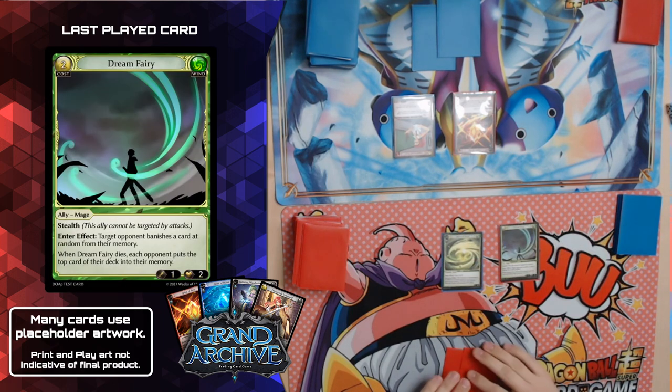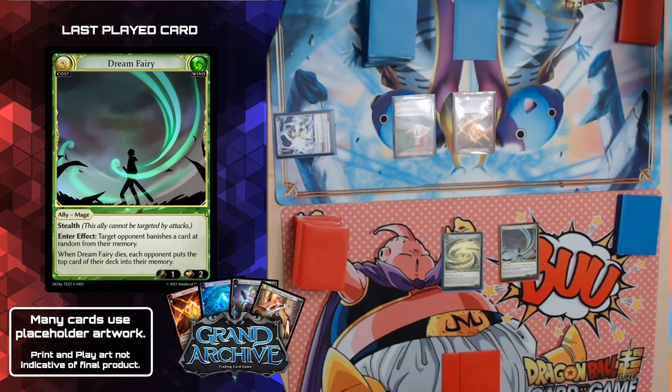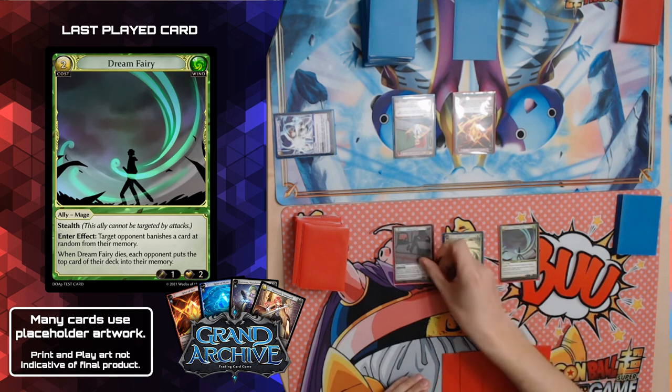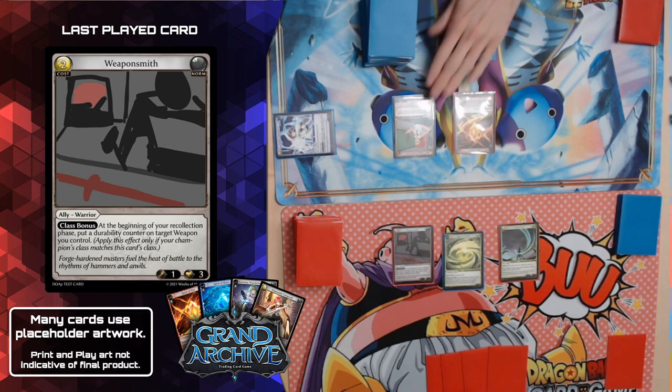Since I'm going second I will go to — materialize, yes. I'll draw my six, and since I'm going second I'll also draw for turn, going to seven. Then to my main phase. I'll play Dream Fairy — it has Stealth so it can't be targeted by attacks — and on the enter effect, target opponent banishes one card at random from their memory. We'll roll for it: we got four, five, six... I'll banish Hurricane Disposition from Dan's memory.